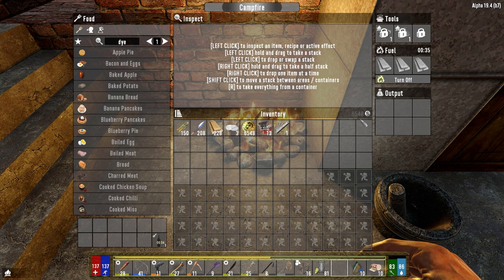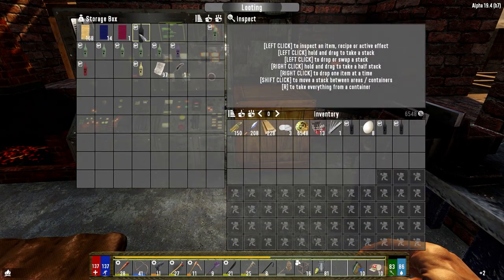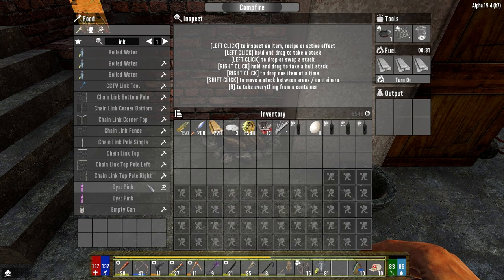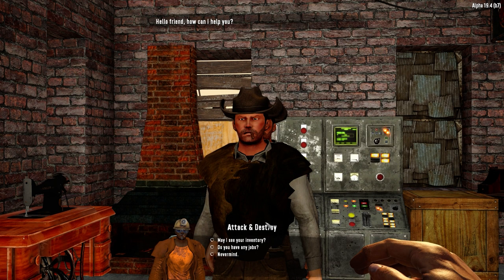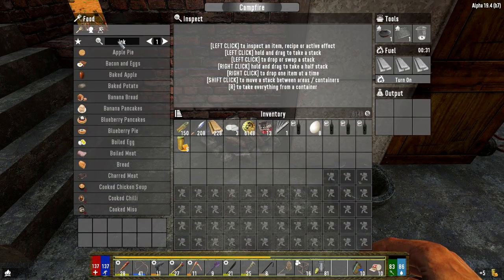Feeling good about this. We need to make dye, so we're going to need eggs. I don't know how many we need, I'm going to grab 8 - I think it's double in there. We need those guys. What else do we need here for ink? Honey - we need 4 honey. We have 4 honey. If you've got 5, we'll buy all 5. Pleasure doing business with you. Dude, saving my life here.